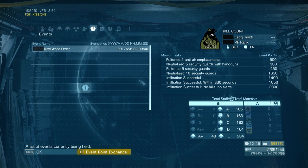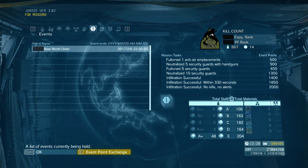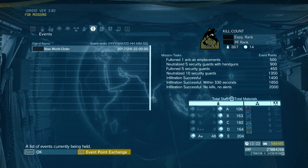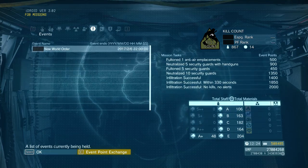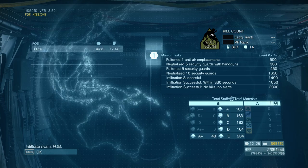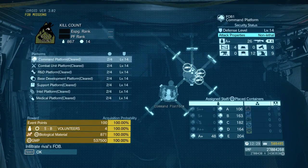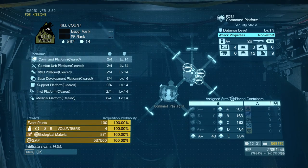When you get into the FOB event — this one's called New World Order — it does show you your mission tasks over on the right-hand side. I pretty much pay attention to all of them and try to pick up all of them except the 332nd one. I don't know how you do that in 5 minutes and 30 seconds without killing people and having them alert on you, which blows several of the other credits. The FOB you're attacking has 14 of the 28 built, which means you have two platforms for each one you're attacking. Over here on the right-hand side it shows you the overall setup — security status, defense level 14, 26 guys on the platform.